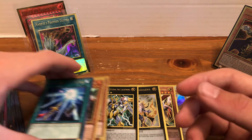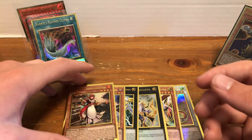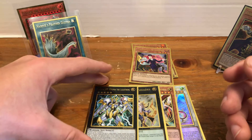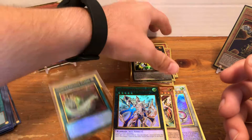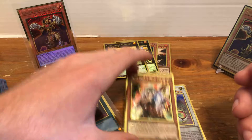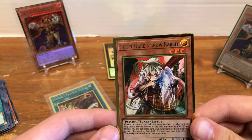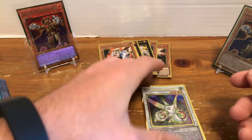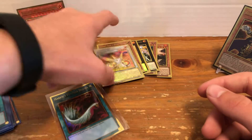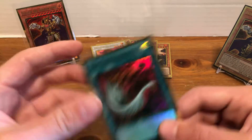So here are our last gold rips. Overall, this was real sick. We got Kitchen, Tour Guide, S39 Utopia of the Lightning, Pallades — which I was pretty happy with — Ghost Ogre, which just looks so sick in this art, and Herald of the Arclight, which is always a good card to have on hand because every format there's some deck that can make that.